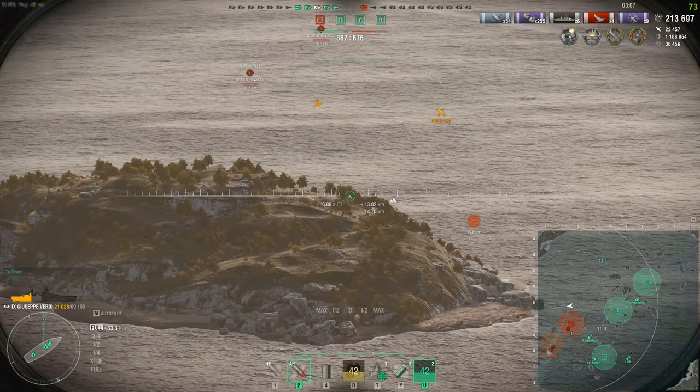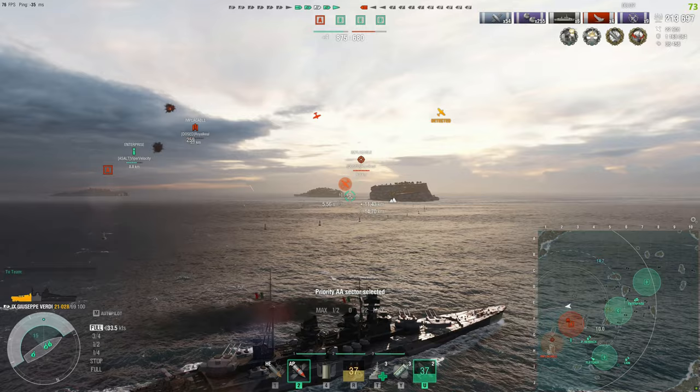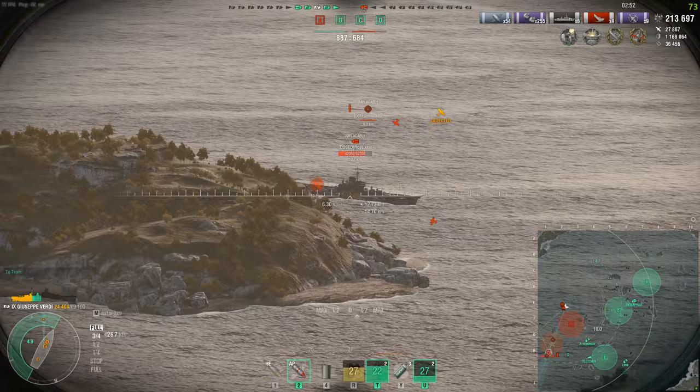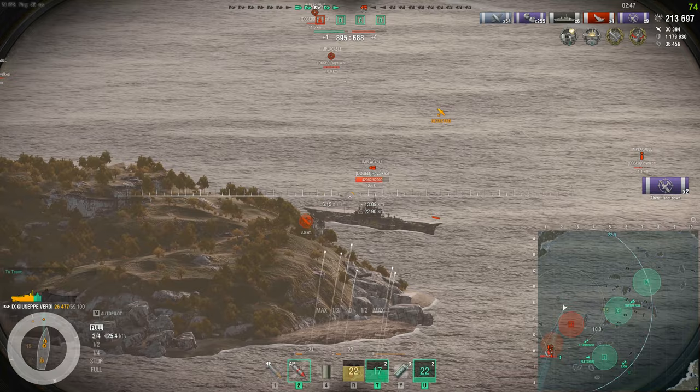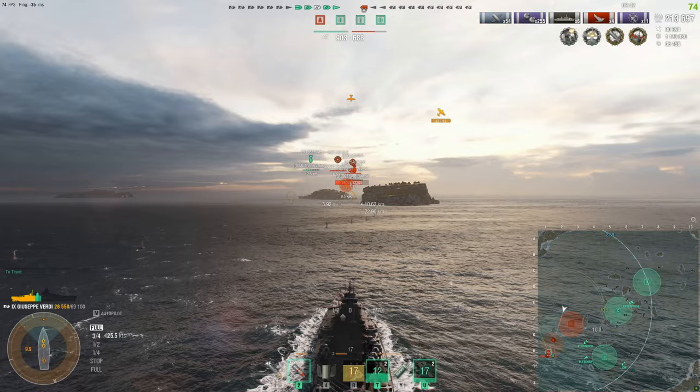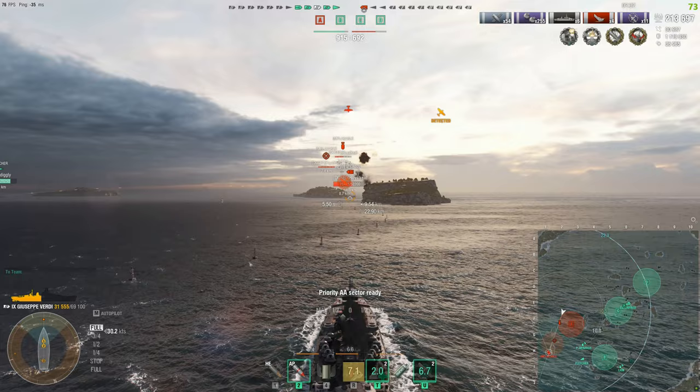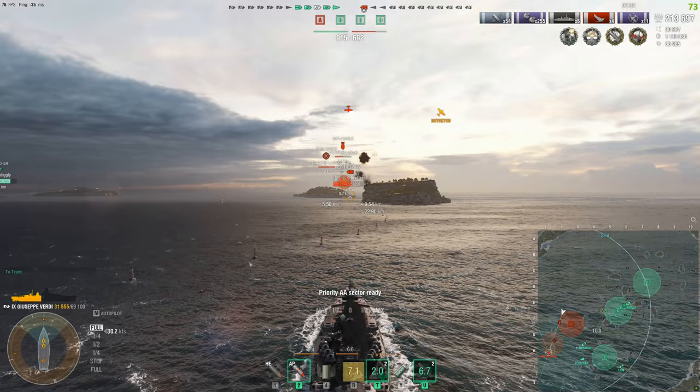This ship can work, but so much has to go right, or you have to be really good at secondary brawler battleships. You'd honestly be better off playing the German battlecruisers. If you want SAP secondaries, go get the Napoli — it's so much better. Your money or coal would be better spent there. It's a 6 out of 10, and I was very tempted to give it a 5. If you want a brawling Tier 9 battleship, go get the Pommern — it's so much better. I wouldn't spend money on this ship. If you manage to pick it up in a container, it's a decent boat, but it's not worth spending money on.